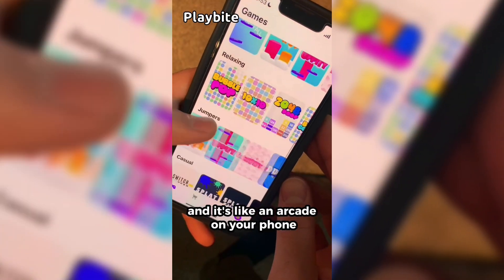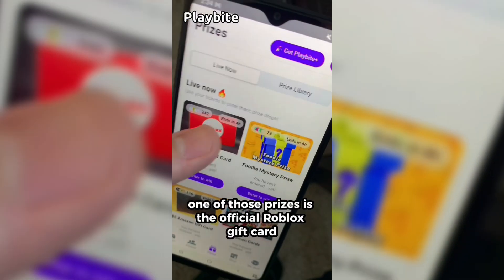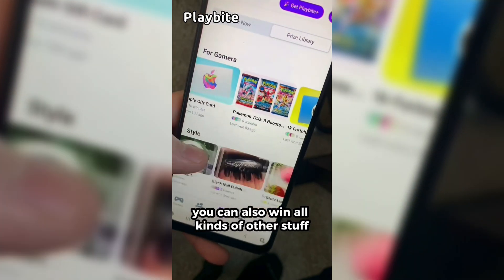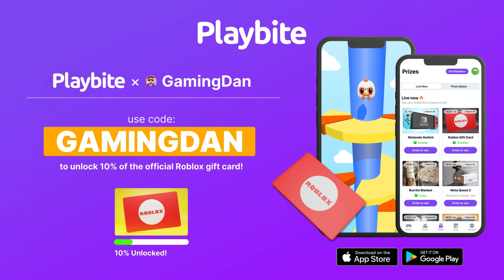If you are ever in need of Robux, go ahead and download this app called Playbyte. It's like an arcade on your phone — you guys can play fun games in a single app and win prizes. One of those prizes is the official Roblox gift card, and you can also win electronics, snacks, and cool fidget toys. Download Playbyte today, linked down below, and use code GAMINGDAN to be 10% of the way to earning your first $10 Robux gift card.